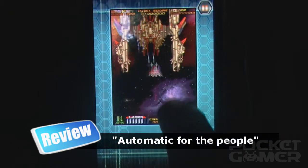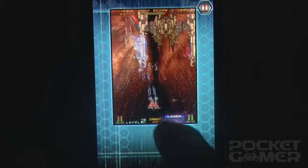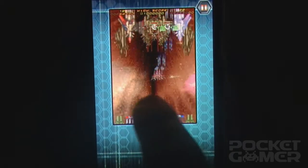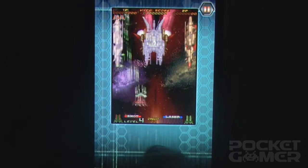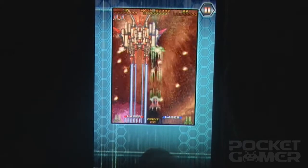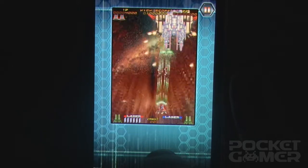Because you have two shot types, Taito has also had to give special consideration to the way the auto-fire system is handled. You can choose to automate this entirely, so your basic cannons fire continuously and your lock-on lasers are unleashed as soon as you have a target in your sights. With the manual mode enabled, things are a little more challenging — you can toggle the basic shot auto-fire on and off, but the lock-on weapon is only called into play when you tap the relevant button.